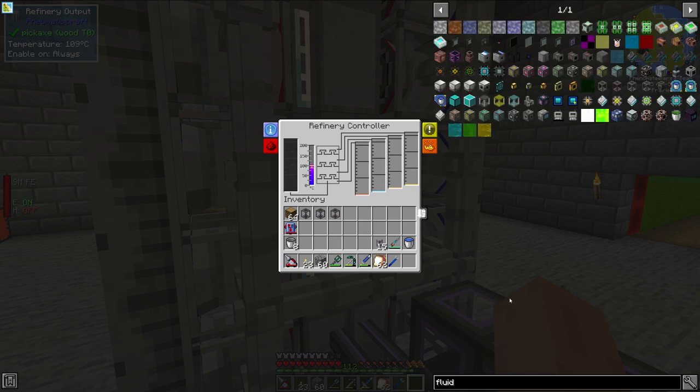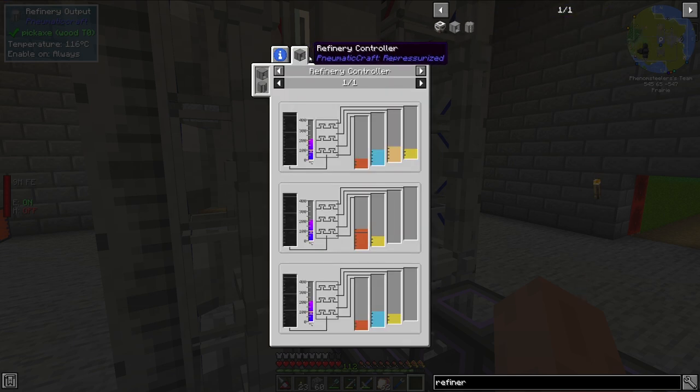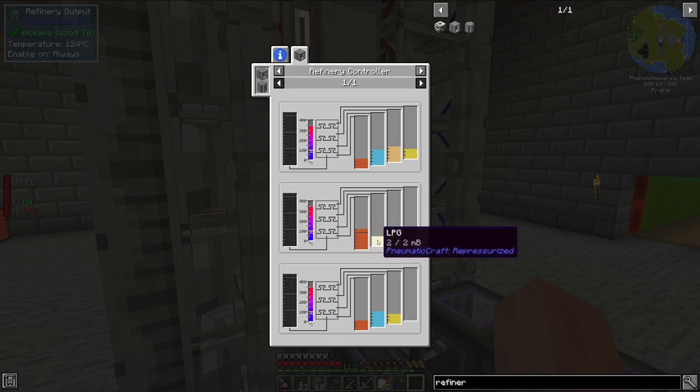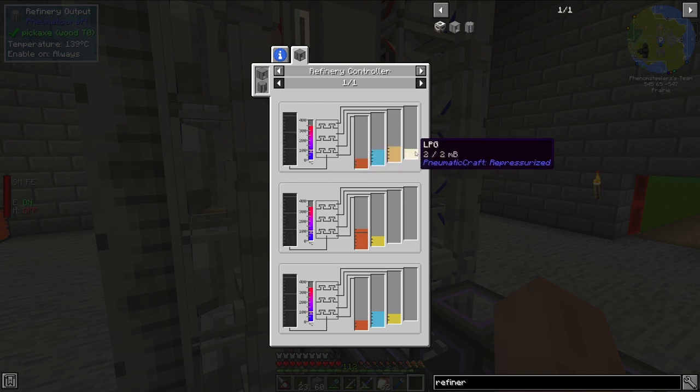If we take a look at the refinery, it can actually do several different recipes depending on how many refinery outputs you have. If you have only two, you only get diesel and LPG, which is not ideal because you only get 6 millibuckets of fluid out of 10 millibuckets. If you have three outputs, you get diesel, kerosene, and LPG — but you're still only getting 7 millibuckets out of the 10 you put in, which is less than ideal. However, if you have all four refinery outputs, you actually get all 10 millibuckets back in the form of diesel, kerosene, gasoline, and LPG.